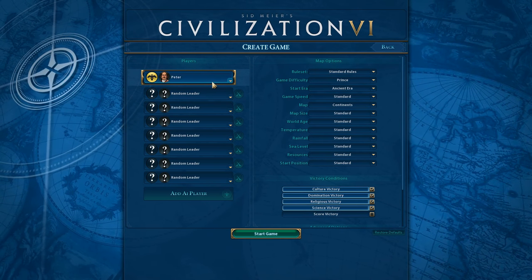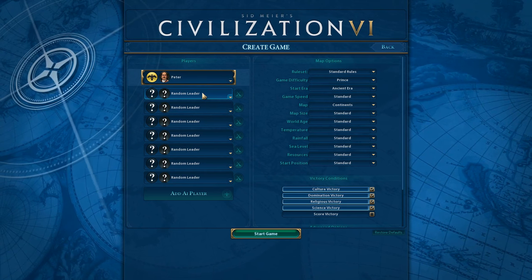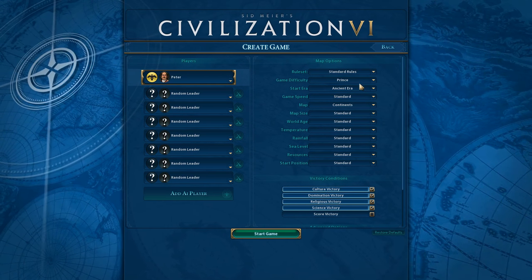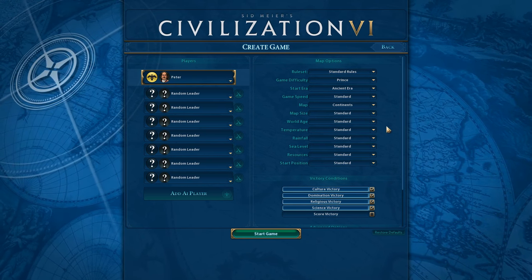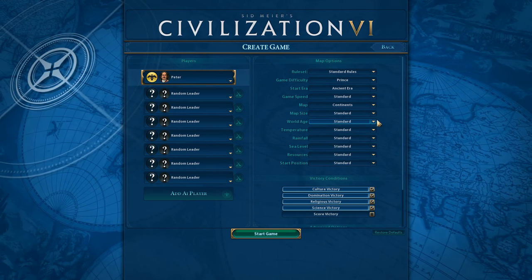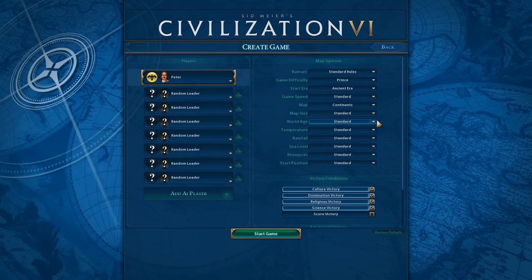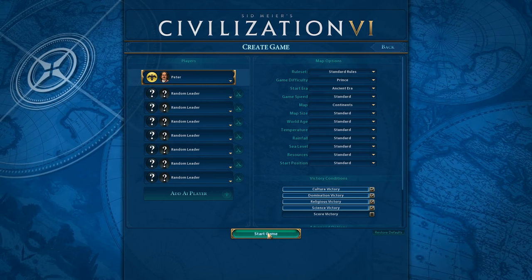Obviously Catherine was the leader in Civ V, but we're playing as Russia. We have seven random leaders so it'll be a different cast than in Civ V, but that's fine. As standard as possible, including Prince difficulty. When I actually played to get started with the game I wanted to learn some of the interface, so I turned on Warlord difficulty just to get a sense of what worked the same as in V and what didn't. So this is my first time playing on Prince difficulty just for you. Let's go ahead and jump in.